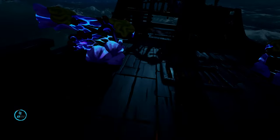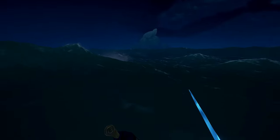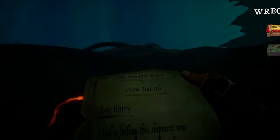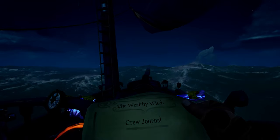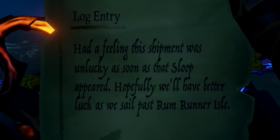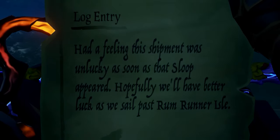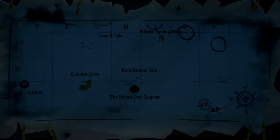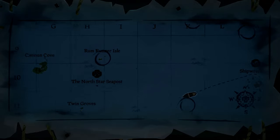Let's see if we've got anything good here. I do see a blue glow, so that's either the clue or the key maybe. Okay, we got a crate of exotic silks and a crate of rare tea. It looks like just another clue — I don't see the key anywhere, so it must be at the next spot. Next note: 'I had a feeling this shipment was unlucky as soon as that sloop appeared. Hopefully we'll have better luck as we sail past Rum Runner Isle.' This spot we're going to have to really pay attention to because I have a feeling the key is there.